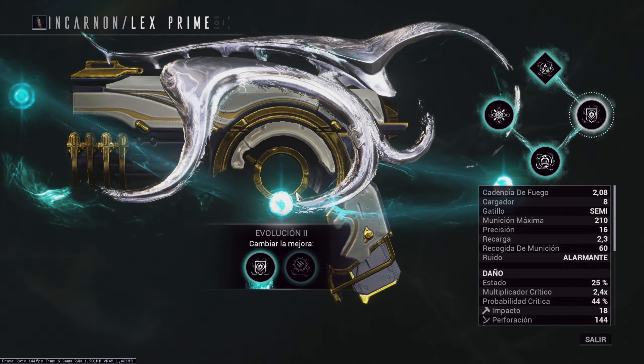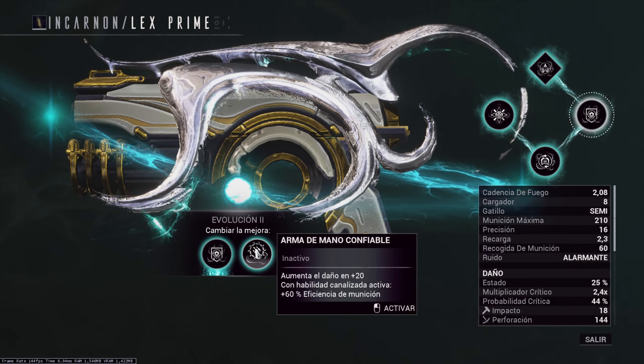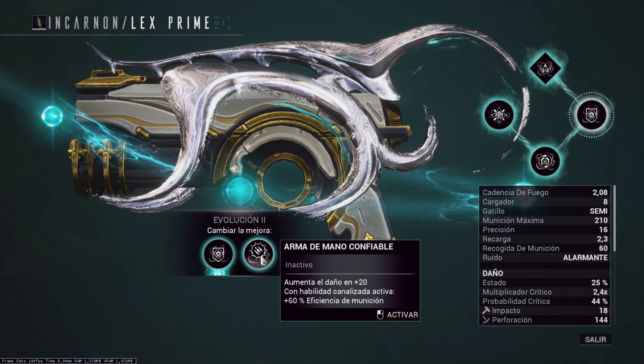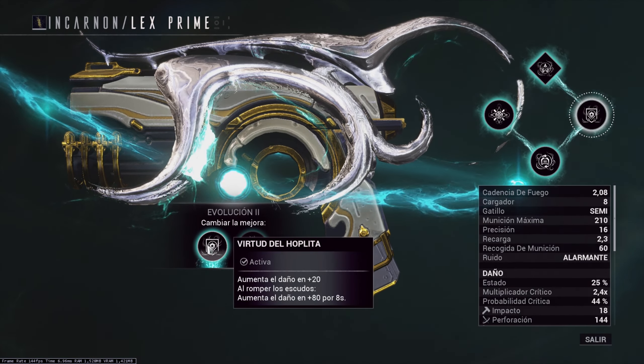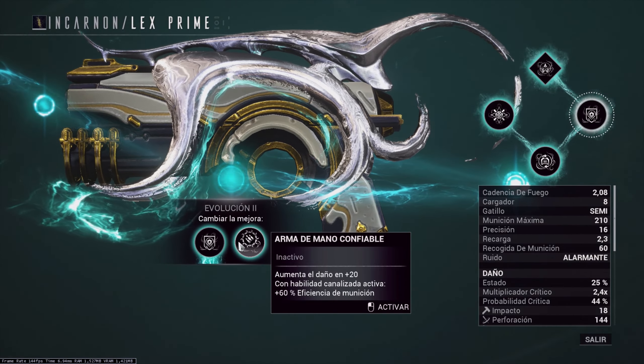In the second evolution, both options give us more base damage. The second one has a different requirement — one asks us to break shields, and the other asks us to have an ability channeled. Between the two, the channeled ability one can be more consistent, so let's choose that. Also note that ammo efficiency only affects the normal mode, not the Incarnon mode.